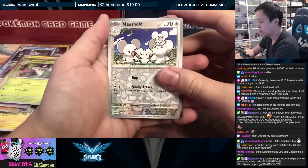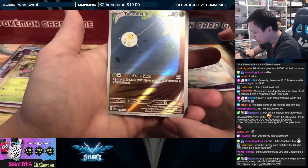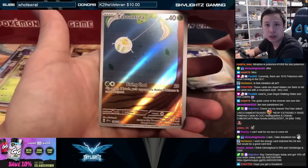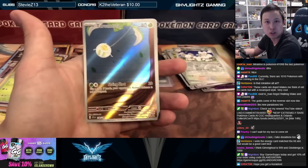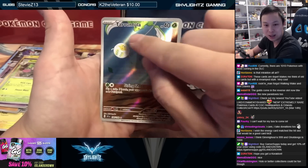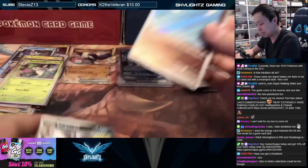We'll take an AR — Art Rare — right here. This is actually considered a secret rare as well. The art rares from Japanese are considered secret rares, so there are quite a few more secret rares in this set. This one has cool artwork — we got the Tarountula with a sight above it. Very cute artwork, and just a regular holo otherwise.